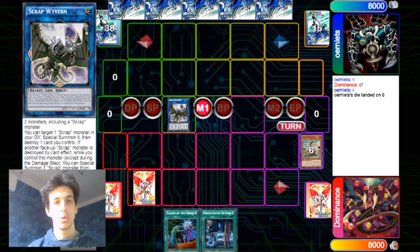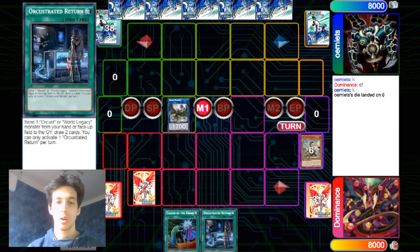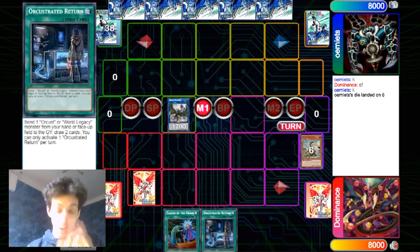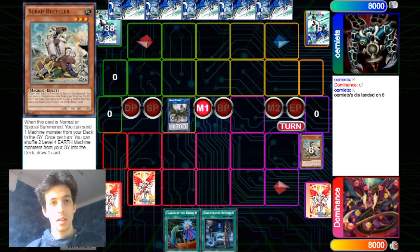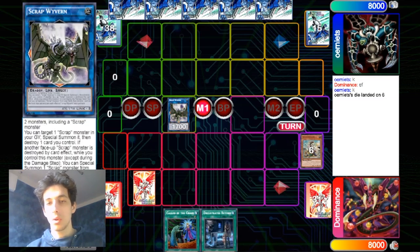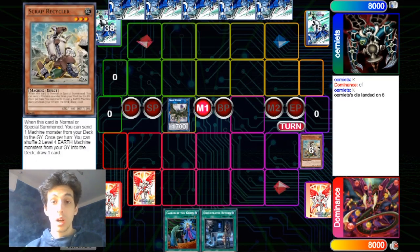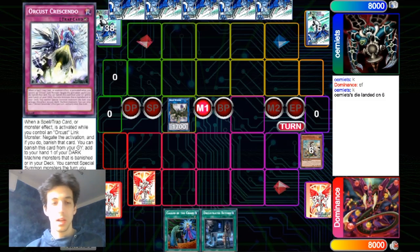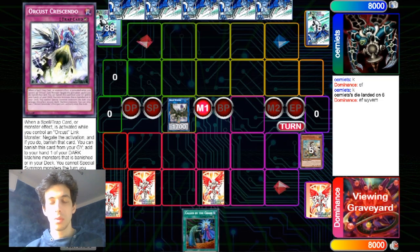The standard combo is to go into the Scrap Wyvern effect. Before that, you have to set the Return because you need a card to be destroyed by Scrap Wyvern — and we don't want to destroy our Crescendo. So we set the Return, use the Wyvern effect, and summon back the Recycler. The first time we have to destroy the Scrap Recycler with Wyvern. This will trigger the second effect of Wyvern: we summon the Scrap Golem from the deck, then destroy our Return, and combo off from that.